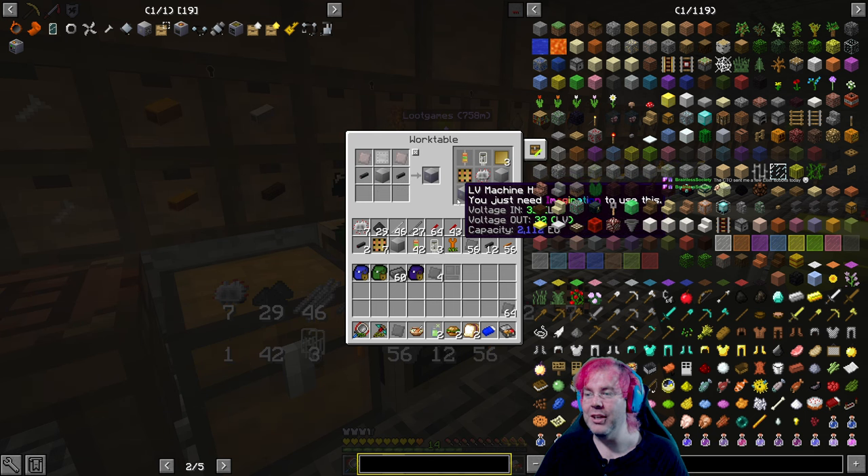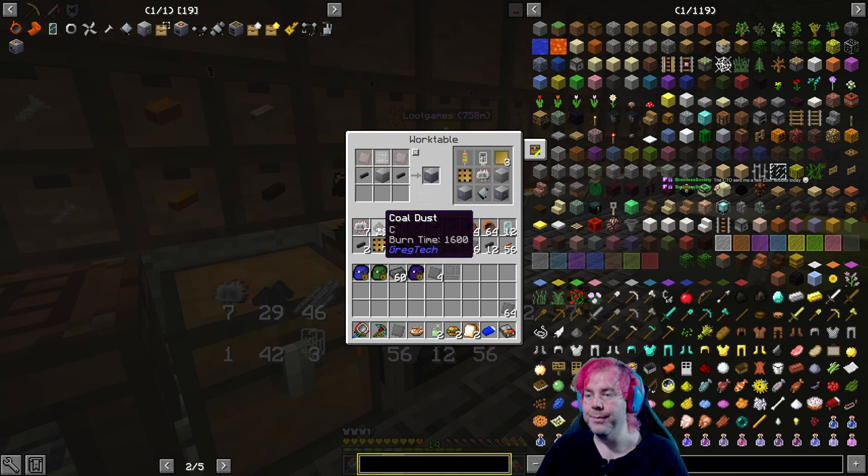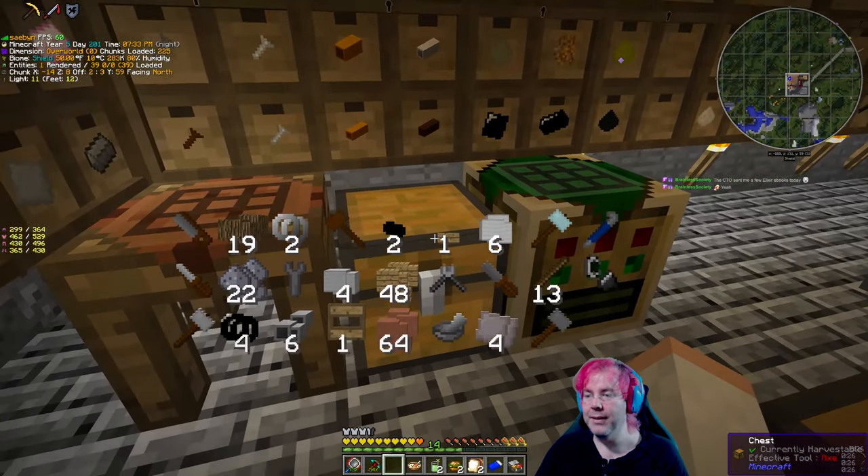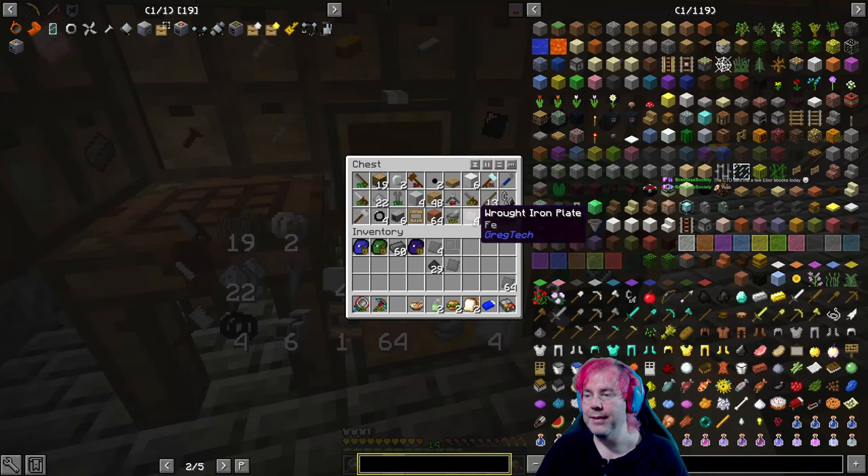Let's see — LV machine hull. Okay, so now we need those two raw iron plates that I took out before. Make some room for that. Where did those go? Did I put them in here? Yeah, I did, alright.